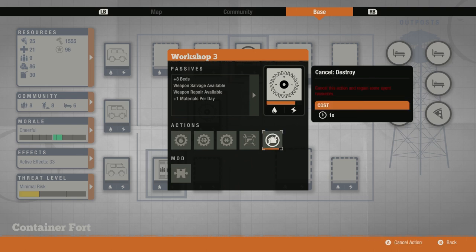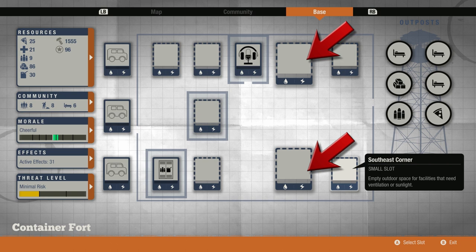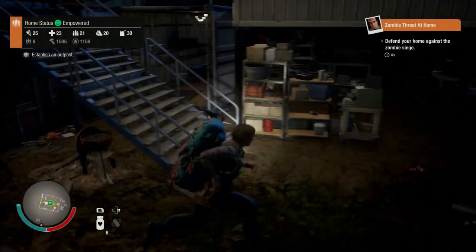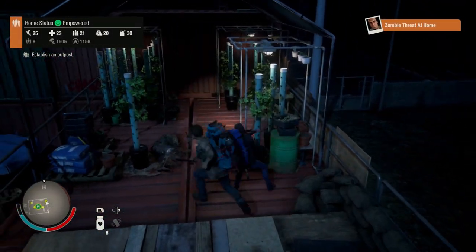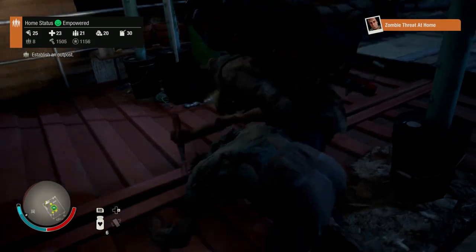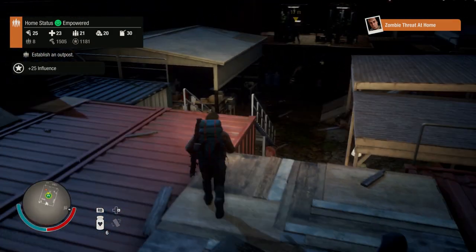I'm going to go ahead and tear it down so that you can see a complete re-customization of the base, and this is the situation that you're going to be looking at. You have two large facility customization options and six small facility customization options, so this base grants extensive customization options. Now, let me be honest — being an eight-man facility, I was disappointed that it didn't have a third large facility option. However, this base does have some unique features that help to compensate for that lack of a third large facility.